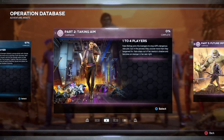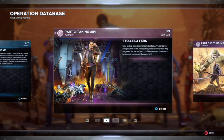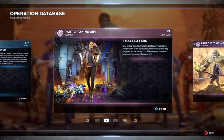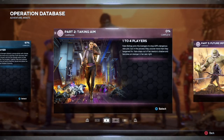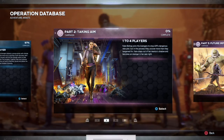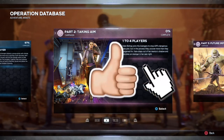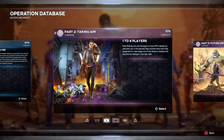So we got: Kate Bishop joins the Avengers to stop AIM's dangerous new plan, but in the process they uncover more than they bargained for. Kate steps out of her mentor's shadow and becomes an Avenger in her own right. This will probably be more of a mini series. If you guys are looking forward to it, go down below and smash that like button — let's see what this DLC is all about.